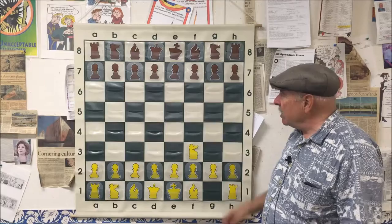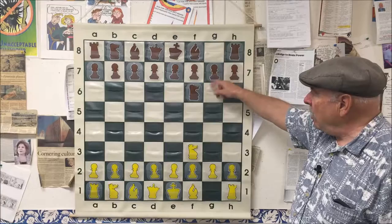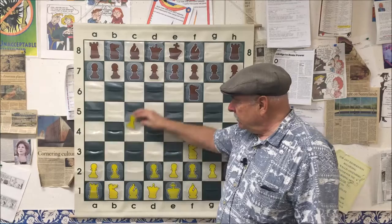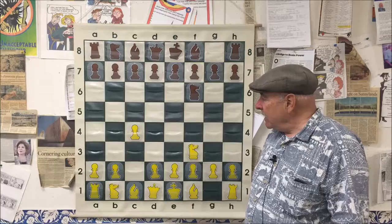Fischer, being a young prodigy, said if it's good enough for you, Donald, it's certainly good enough for me. He did the same thing with the idea of pawn here, bishop here, and then castle this way. Byrne pushed C4 to control that square an extra time — because this knight was controlling it, this pawn is now controlling it — and basically he was countering Fischer's control of the D5 square.